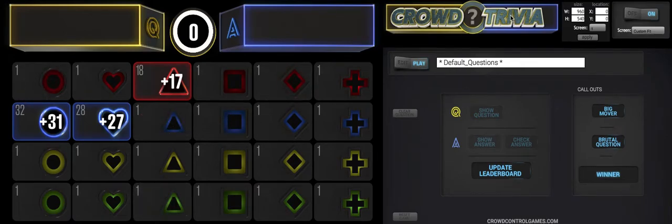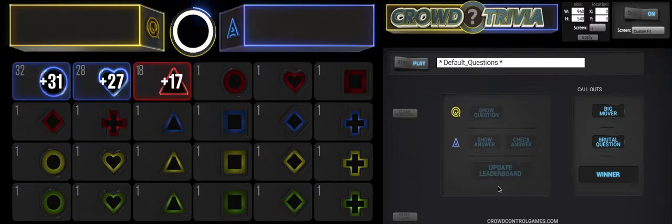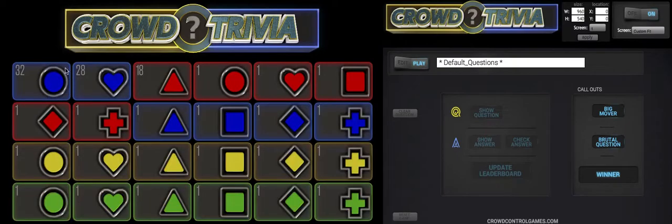Those who didn't vote have been eliminated. This round is over. All that's left to do is update the leaderboard. Hit 'Update Leaderboard' and the highest score will go to the top left, then everyone else trickles back down. If they want, they can check their buzzers or just go to the next question.